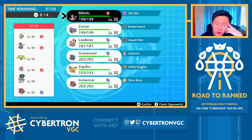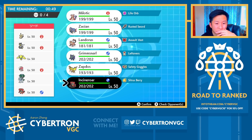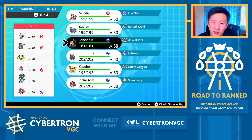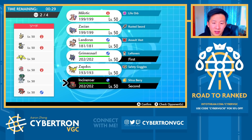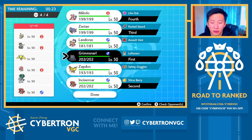I was just playing some practice games with this team, and my opponent had the exact same team. They led with Regieleki plus Calyrex, Dynamaxed Regieleki on turn one, and I did not have very good solutions into it. My best solution would be a Landorus and Incineroar lead. Dynamaxed Regieleki gives me so much trouble — alternatively, I can consider Grimmsnarl plus Incineroar with Zacian plus Milotic in the back. If they go for Trick Room, I can just start going for Bulk Ups.